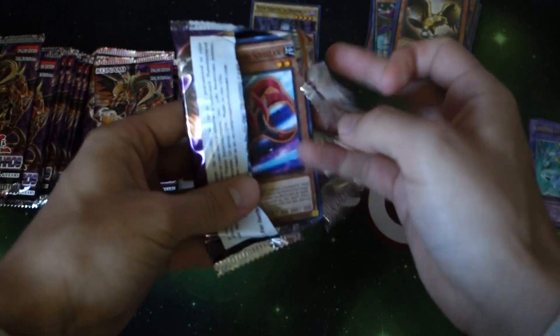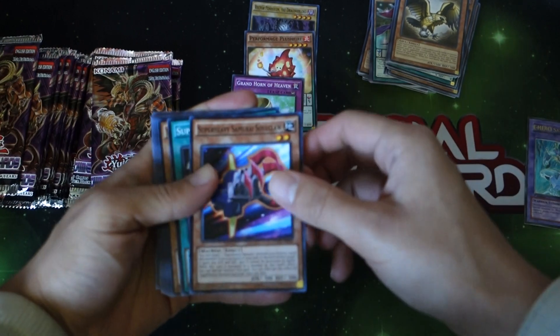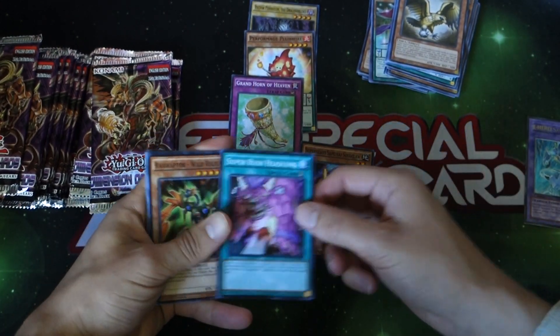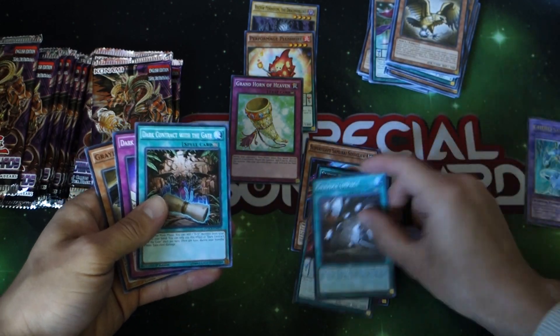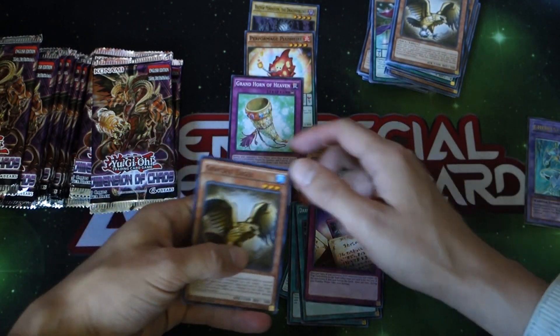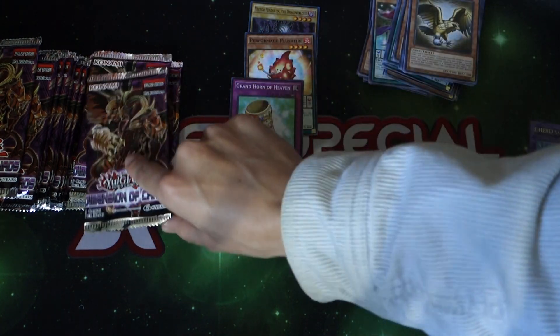Alright, next pack. We got Soulclaw Headlong, Wild Turtle Capture Mission, the Abyss, the King — yeah, King Abyss. Maybe we'll get enough cards and I can make like a little budget Gradle deck.